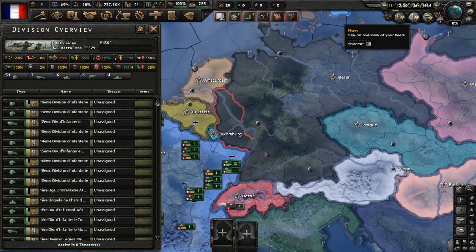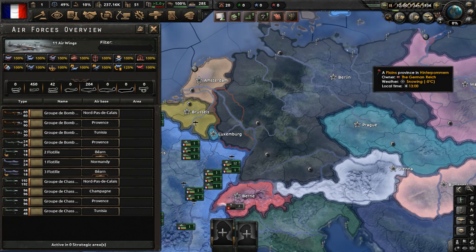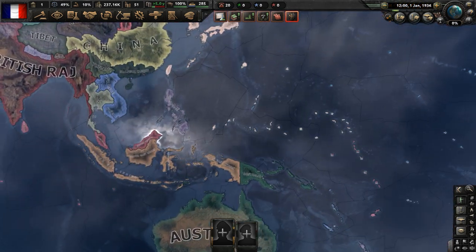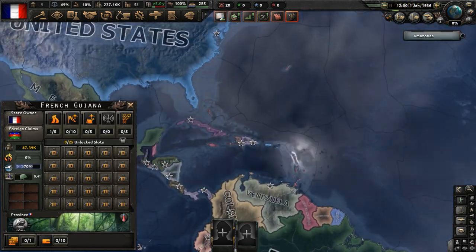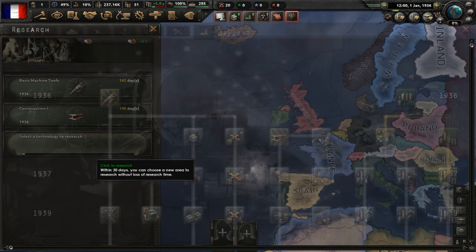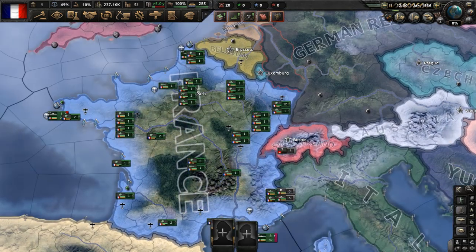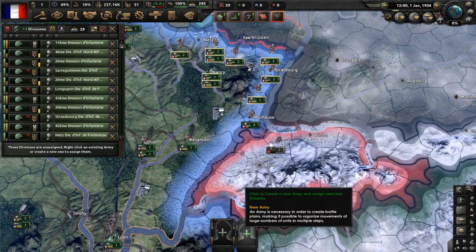We have 74 divisions in the army. We're going to merge all these ships into one massive fleet. We have territories in Africa as well as in Asia, and a few other places - we're in South America a little bit. We have only three research slots. Let's research basic machine tools, as well as construction one, and electronic mechanical engineering - just some starter stuff. Let's now go and grab the army and get a unit established.